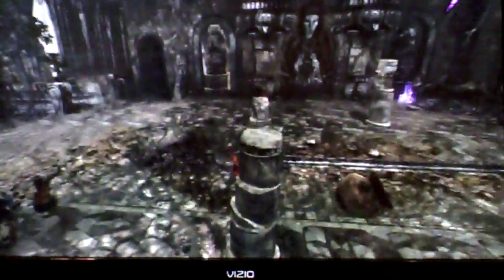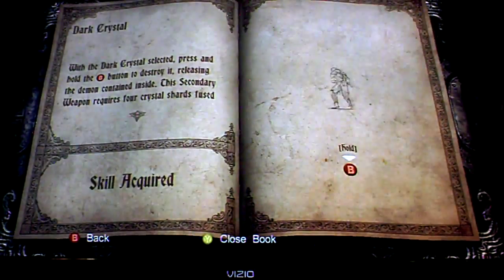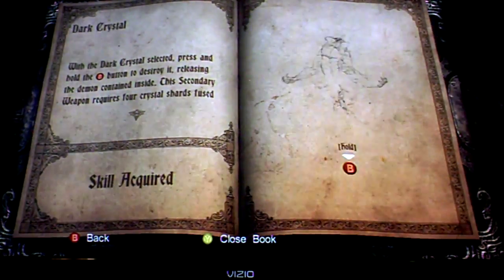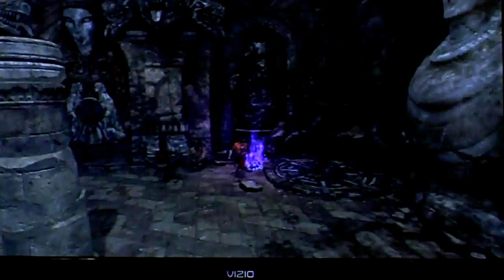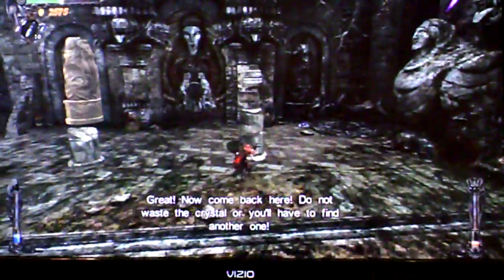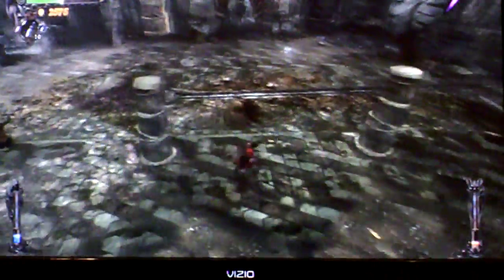There should be another one down here somewhere. There is. Now she'll ask us to go back. Our four crystal shards — four crystals — allow us to get the dark crystal. And that girl there is mute, but she can still speak through telepathy.